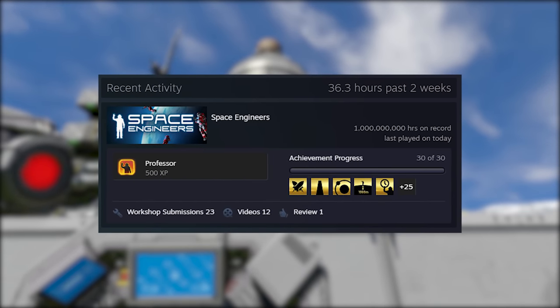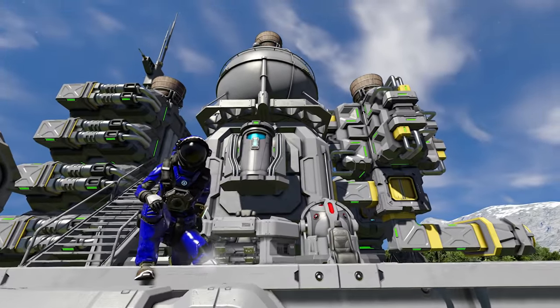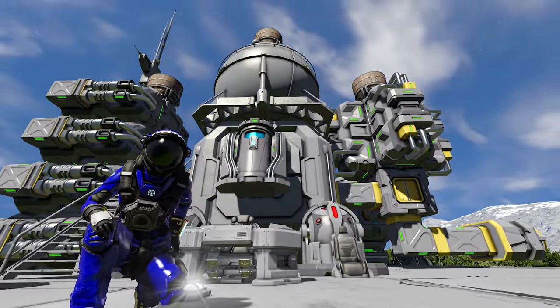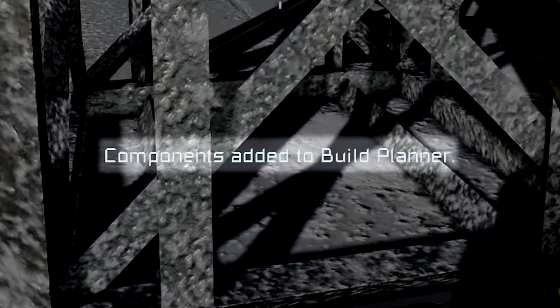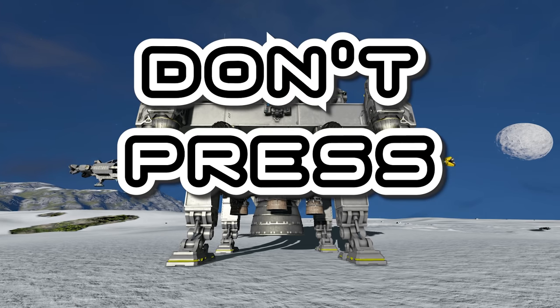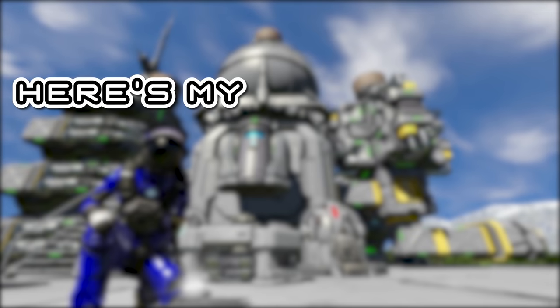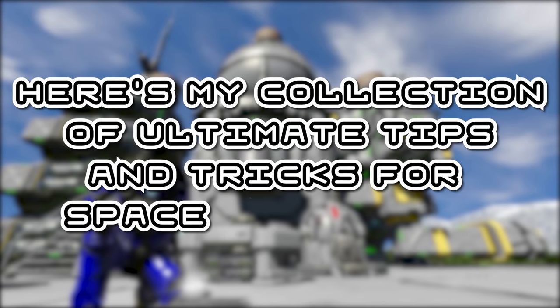Whether you've played 10 hours or 100 hours, there's always something new to learn in Space Engineers. Over my time playing, I've learned lots of things that have absolutely blown my mind and changed the way I play the game — from the build planner, to merging large and small grids together, to quite simply never pressing a certain button on my keyboard. Here's my collection of ultimate tips and tricks for Space Engineers.